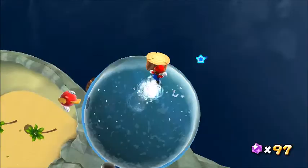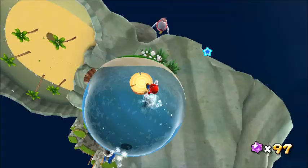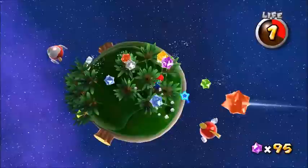I almost forgot that Cheep Cheeps are in this game, only sighted in Deep Dark Galaxy, where they jump around on this small planet that has shallow water. They can easily be defeated, and there's also one that swims around underwater.